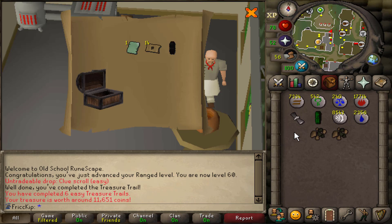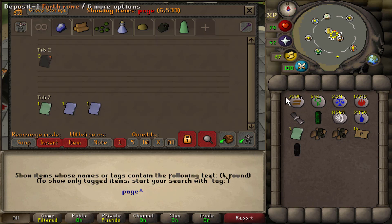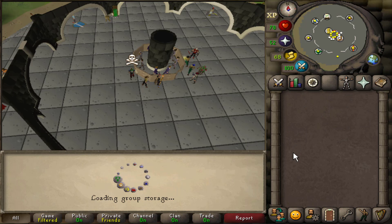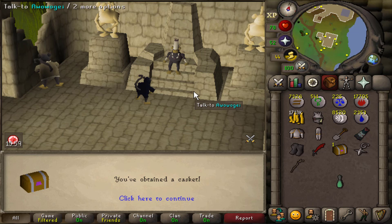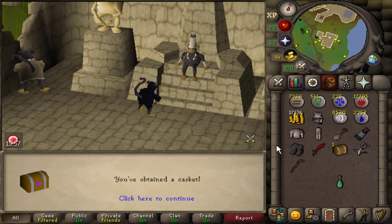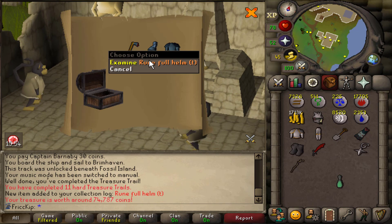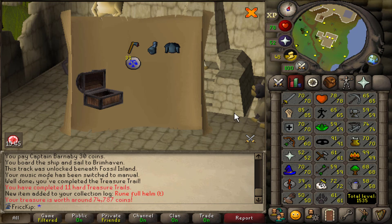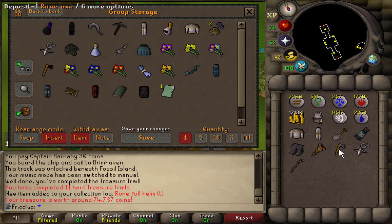Here's the casket. We really got a dupe page already with the amount of clues we've done. Out of all the pages of all the god books it could have been, it happened to be one of the three. We got a hard casket here — Runeful Helm T. Still hoping for the Black Dei Chaps, though. Not that we can equip them right now anyway. I just noticed we got a Rune Axe from the clue, and Spook apparently didn't have one, so now she does.